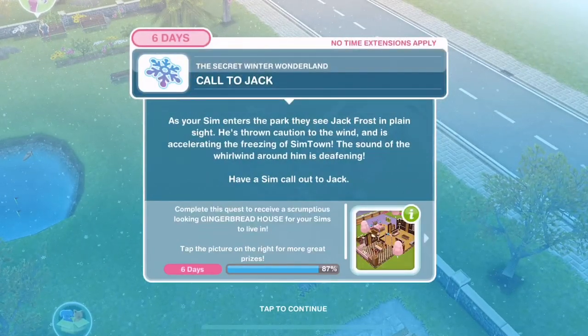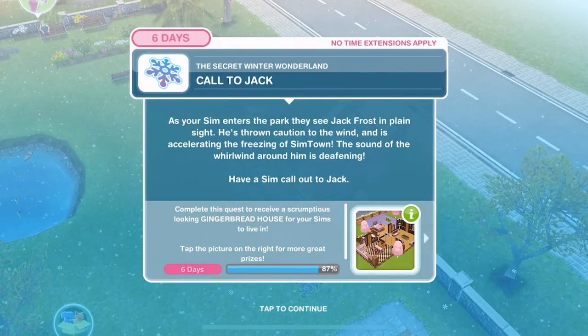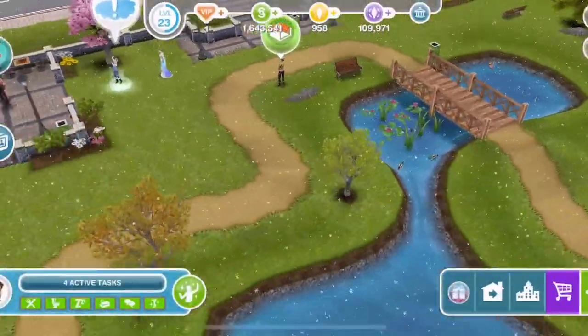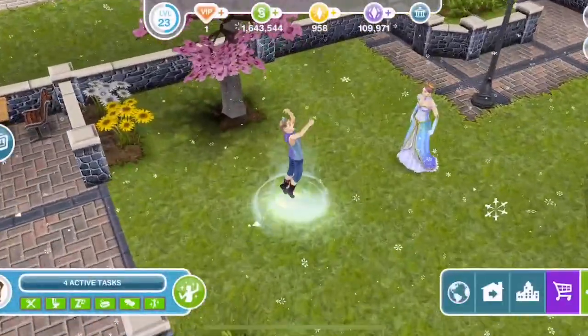As your Sim enters the park, they see Jack Frost in plain sight - he's thrown caution to the wind and is accelerating the freezing of Simtown. The sound of the whirlwind around him is deafening. Call out - 'Hey Jack!' - for 10 minutes.